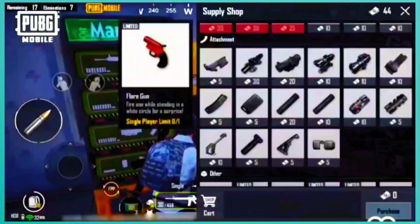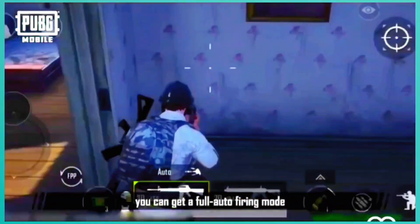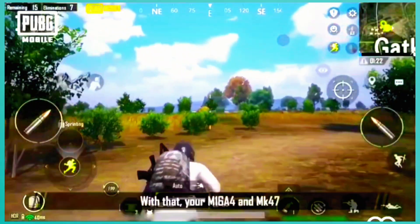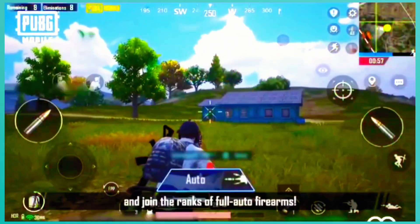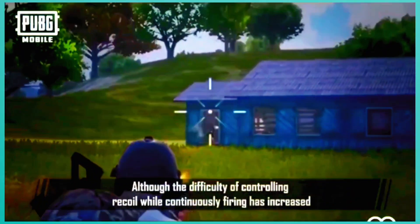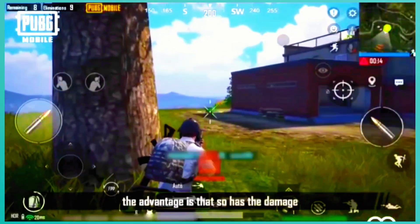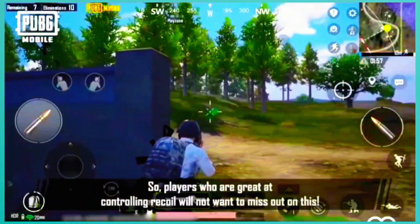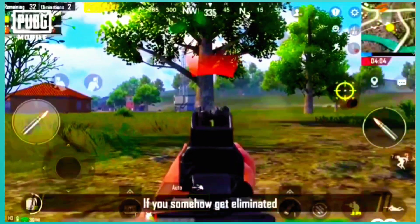The Full Auto Mod can be purchased from a supply shop. Once equipped, you can get a full auto firing mode. Your M16A4 and MK47 can bid farewell to single shots and burst shots and join the ranks of full auto firearms. Although the difficulty of controlling recoil while continuously firing has increased, the advantage is that so has the damage, so players who are great at controlling recoil will not want to miss out.